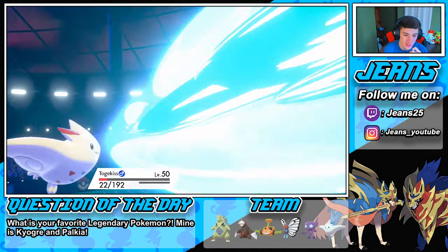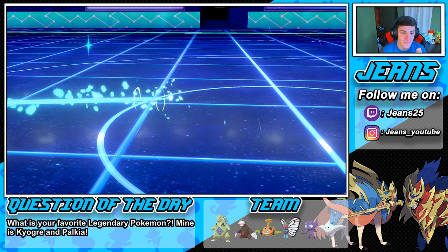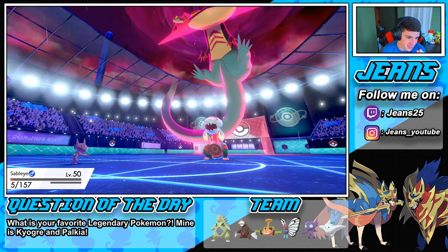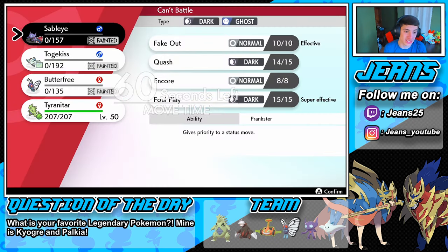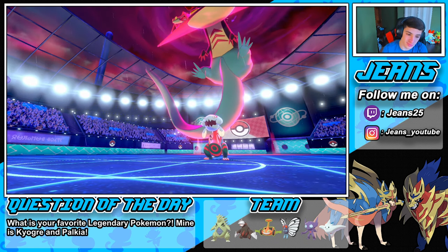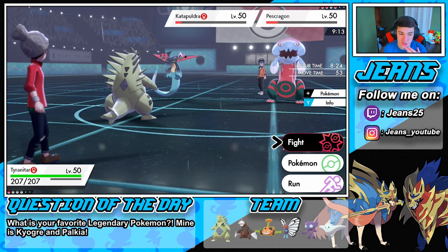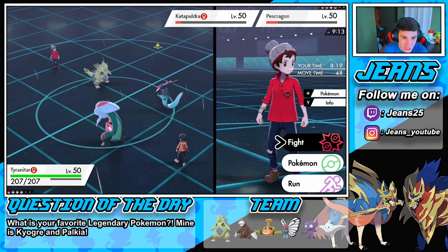This match was actually fairly close — he's gonna get this win in the bag. I just didn't play this one right at all. Can we outspeed? Nope — see you later Sableye! We still have our Dynamax but Sableye is done. Tyranitar is coming out. Do we even have a chance here? I don't think we have a chance. We could Dynamax but I don't know if that's the right call — in this rain he might eat us up regardless.